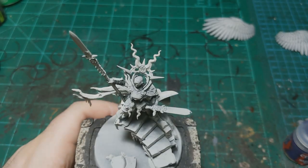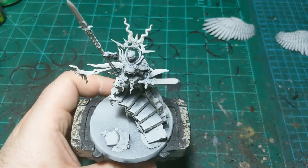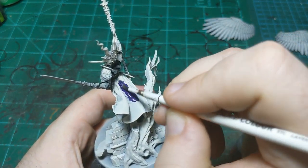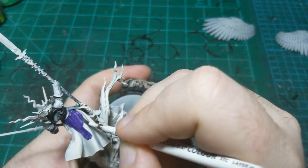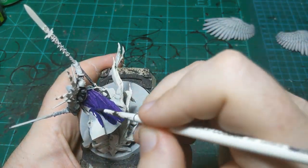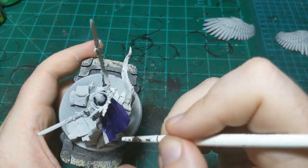Our black is dry and we're going to move on to Nagaroth Night for the back of her cloak. The inside of her cloak is going to be blue, but the outside here is going to be this purple color. We don't have to be super careful because all the parts around this cloak are going to be painted with layer paint, not contrast paint. We will need two coats to make sure it gives a nice smooth finish.